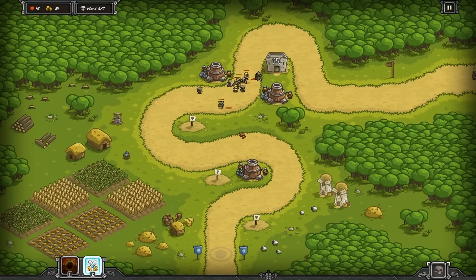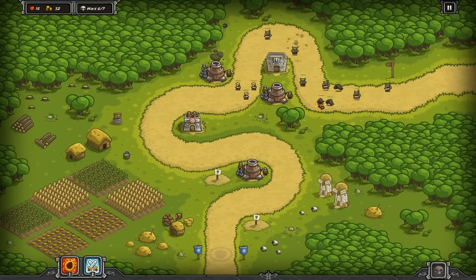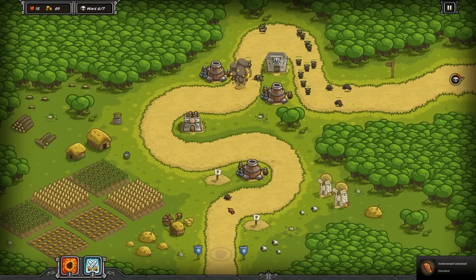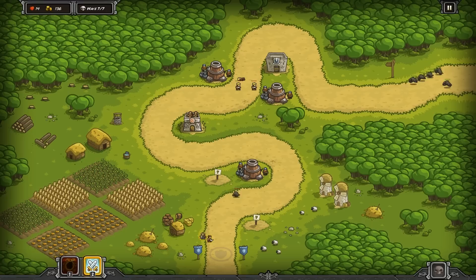Whatever gets through the main kill zone gets mopped up by a bomb tower further down. I'm going to add an archery tower - hopefully it'll take out the dogs. The dogs do stop for melee but they can dodge melee attacks, so they might overwhelm my troops. They're too quick for my bomb tower. I definitely need more archery towers. Dropping a firestorm to deal with this group. Placing another archery tower here to deal with the dogs that get through.